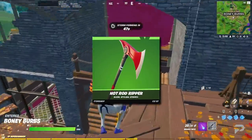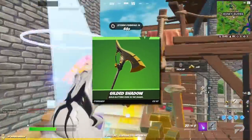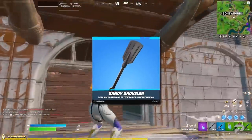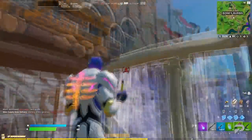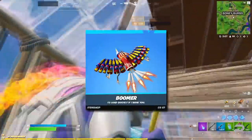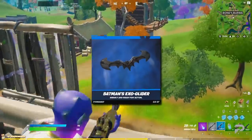For the harvesting tools, there's the Hot Rod Ripper, Aqua Lug, Rainbow Carver, Gilded Shadow, Sparkle Axe, Sandy Shoveler, Marshmallets, and the Batarang Axe. As usual, only a few gliders: we've got the Boomer, Cloud Llama Board, and the Batman Exo Glider.